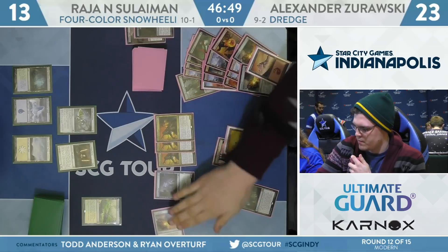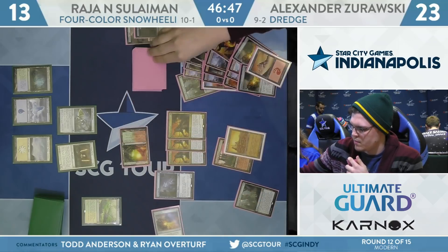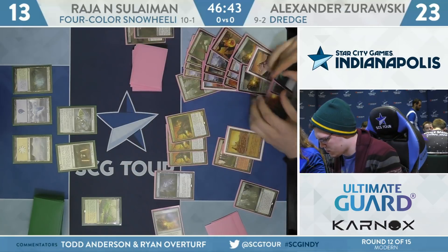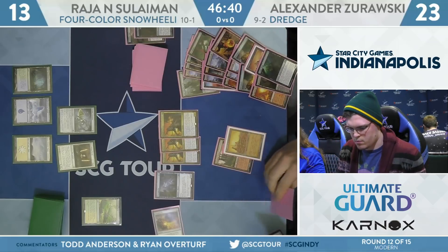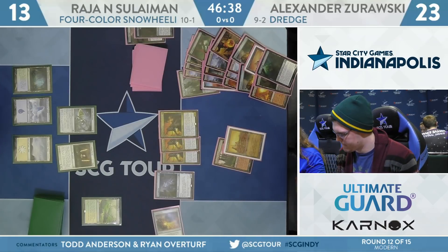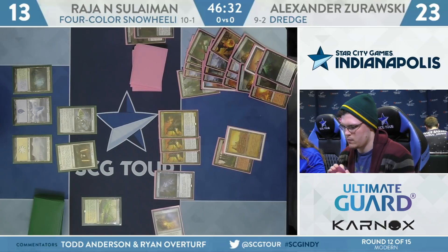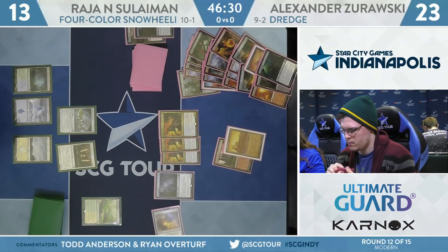The block from the Germ makes a lot of sense, and then a follow-up Conflagrate from Zorowski to kill the Germ, the Stoneforge Mystic, and go to the face a bit. Then Rajah gets to untap and Felidar Guardian to blink the Batterskull to create that Germ token again. Shriekhorn used in the upkeep — no relevant finds. Life from the Loam dredged, another Golgari Thug hitting the bin.